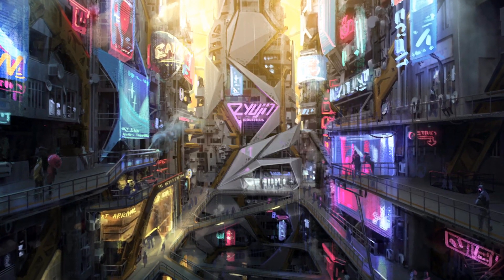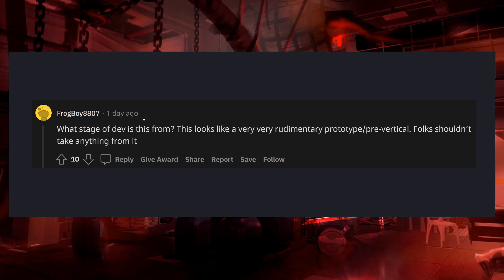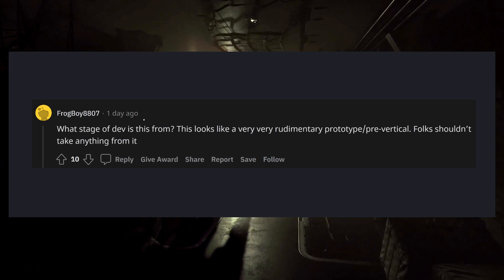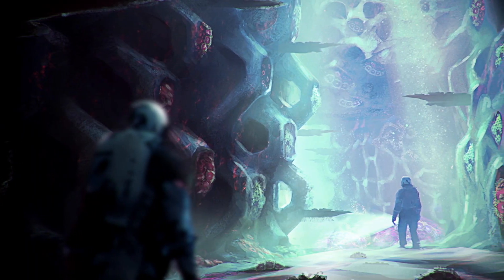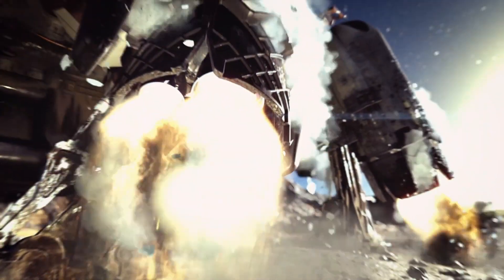I did want to highlight this comment from Frogboy8807: 'What stage of dev is this from? This looks like a very rudimentary prototype pre-vertical. Folks shouldn't take anything from it.' Yes — remember, take everything we're discussing here with a grain of salt. It's heavy speculation. But that ray tracing, the reflection is looking really good. And the purple in this shot is likely some sort of base building mechanic, probably even better than what we saw in previous Fallout games.